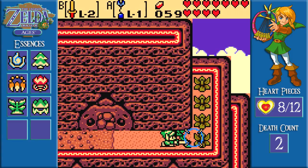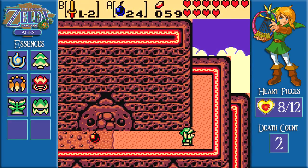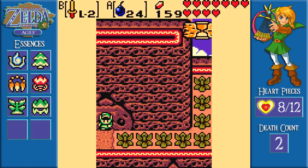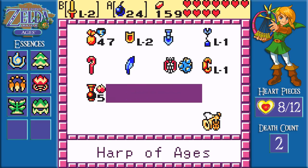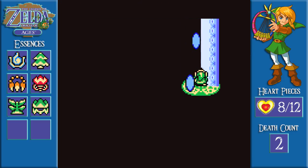Also, there's a breakable wall there, which I'm gonna go on ahead and break with a bomb before we head into the present. And what's in here? It's a hundred rupees! I bet that's gonna be useful later for no particular reason. I'm gonna go on ahead and warp into the present over here, and we should be on the other side of that impassable rock.